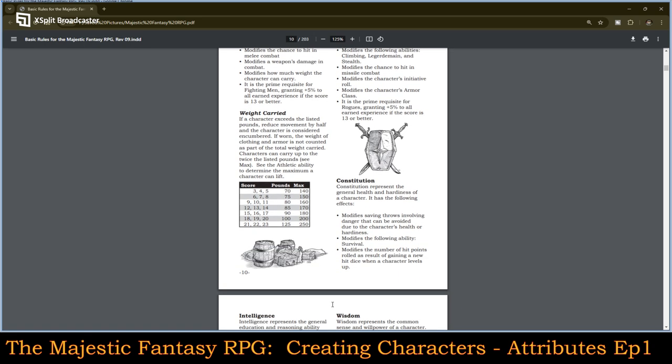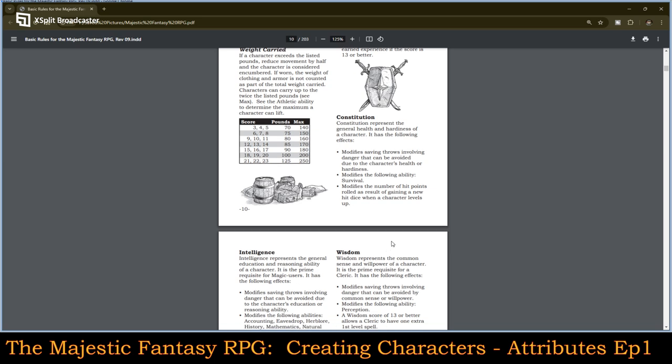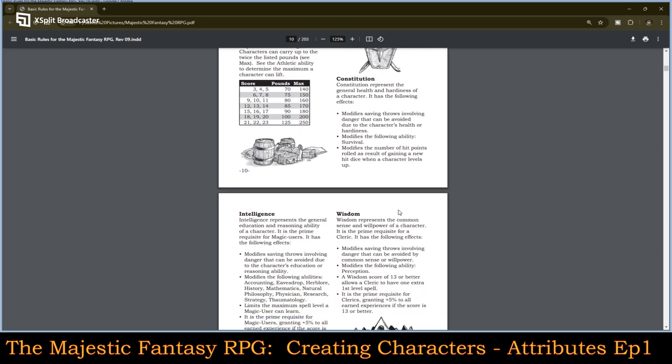Constitution represents the health and hardiness of the character. It modifies saving throws involving danger that can be avoided due to a character's health or hardiness. It modifies the following ability: survival. It modifies the number of hit points rolled as a result of gaining new hit dice when the character levels up.